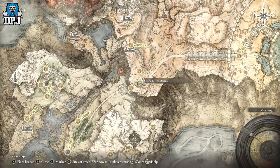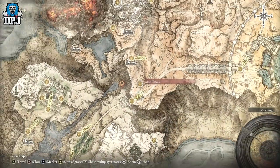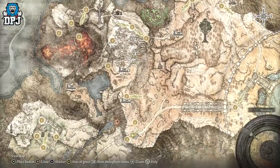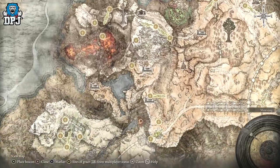From the Great Lift of Dectus, I'm going to guide you to exactly where this thing's location is. So we're firstly going to run this direction — we're going to come up here, back down and around this way — that's where we're going to go.